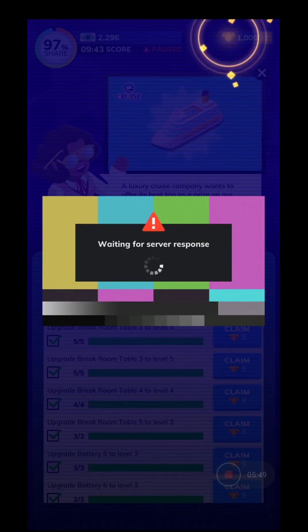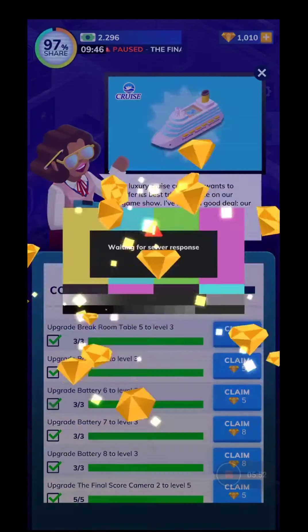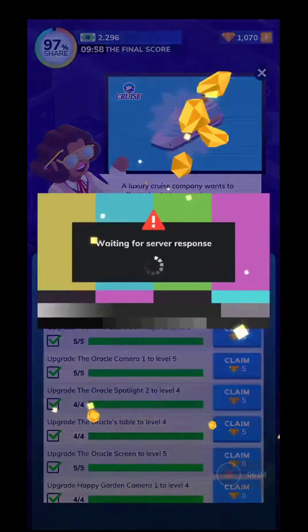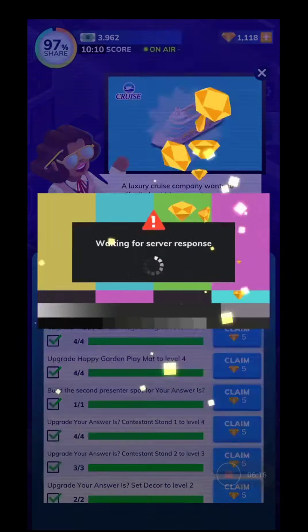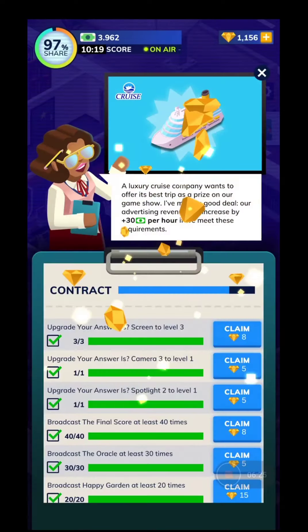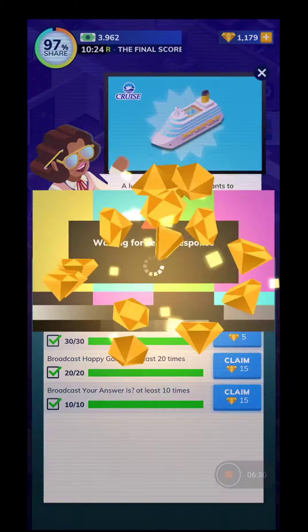I want to collect enough gemstones - with 1200 gemstones you can buy the big box, and by that I mean you'll be able to get different kinds of characters that give you different bonuses. That's my main idea here - collecting gemstones to get better characters for the next station. You can also fire your employees.